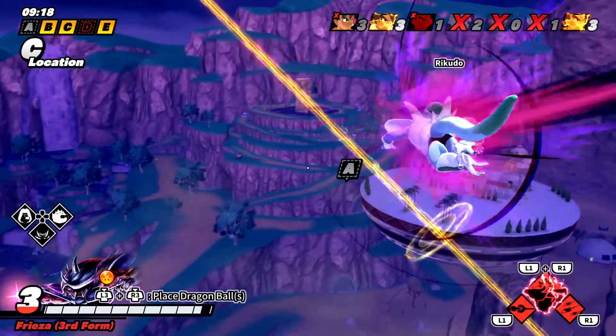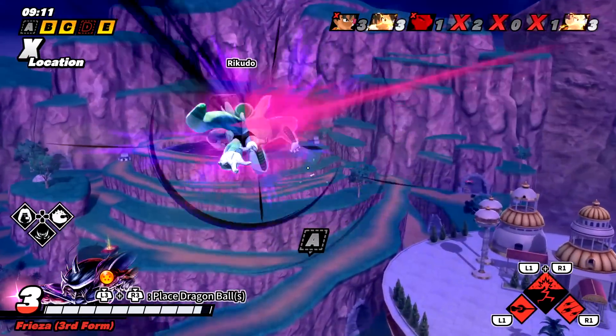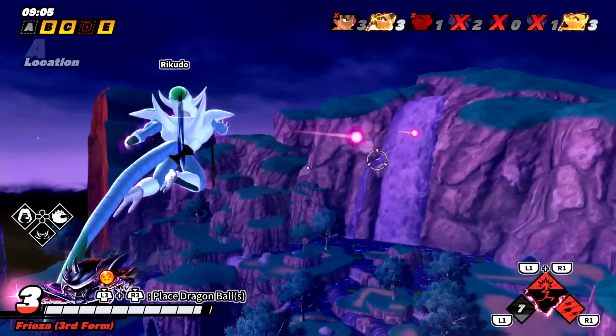We have four survivors total, one of them is down. Let's just go over to A, since that's the only power key that's missing. Hey, we found someone — I see you! I got him — wait, no, that was Kaioken. I thought I got him for a minute.